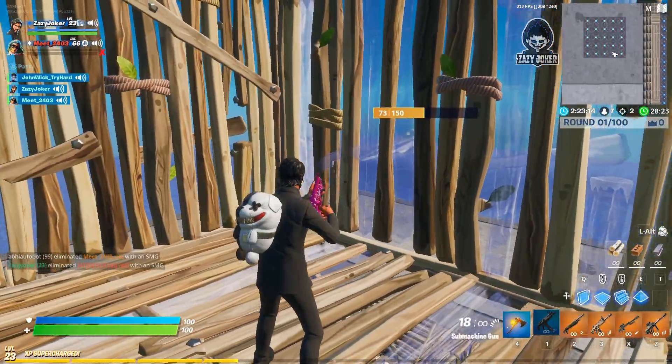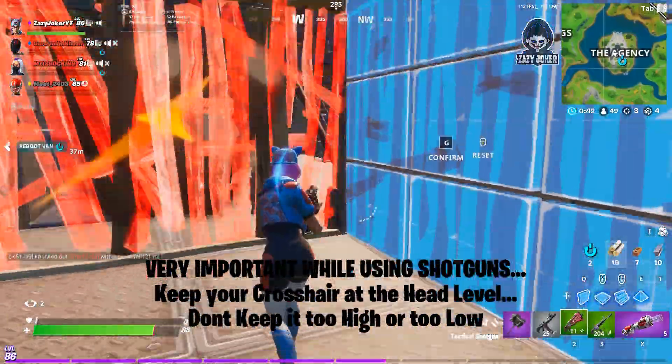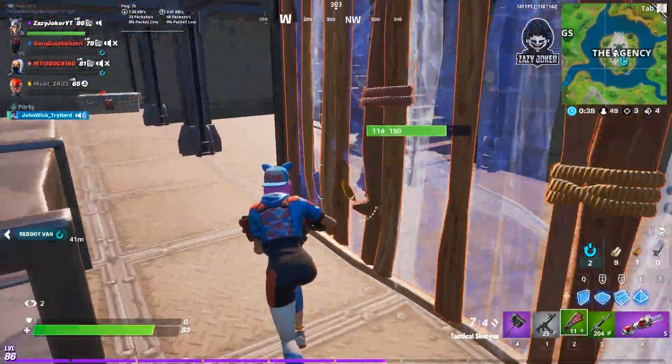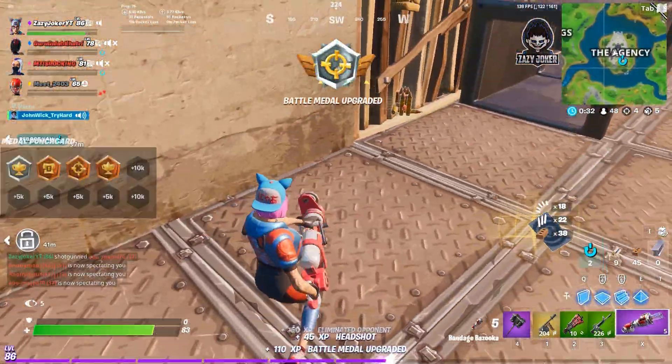Always remember to have a shotgun in your hand when moving around close-range areas. Another small but very useful tip is that when you have a shotgun in your hand, keep your crosshair at head level — don't keep it too high or too low, keep it closest to center level. This is because if an opponent sneaks up on you suddenly, it will be easier to hit headshots on the enemy. If you keep these tips in mind, you can improve a lot in shotgun fights.